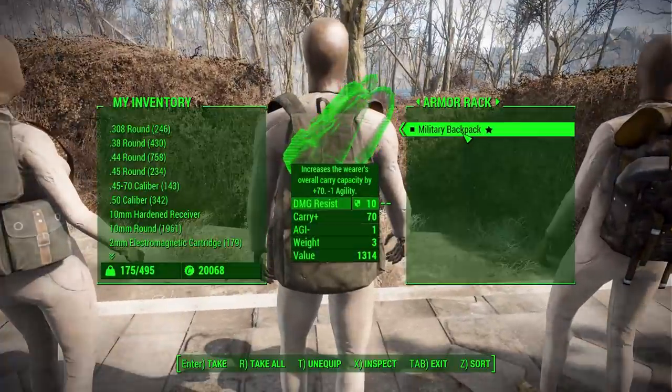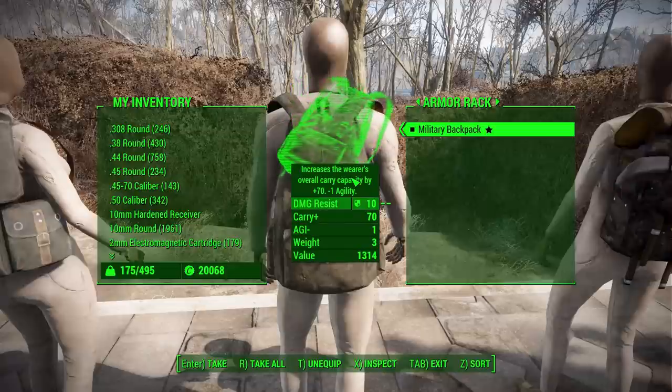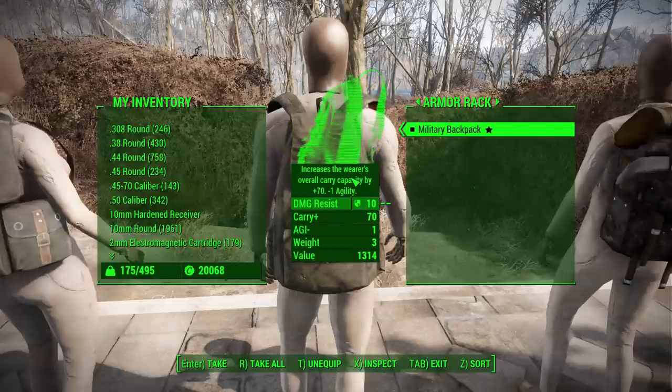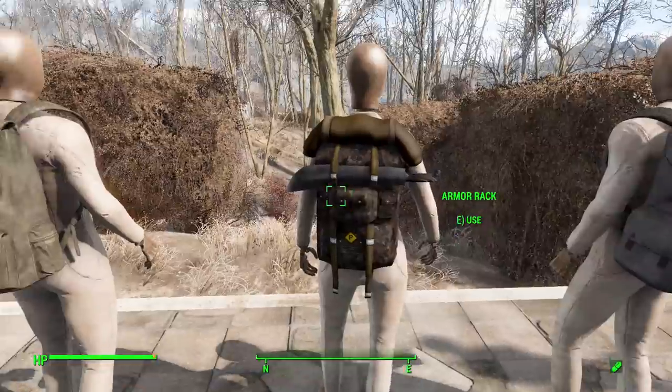The military backpack, found starting at level 50, has 70 carry capacity, negative 1 agility, and 10 damage resistance. Carry capacity can be brought up to 80, damage resistance up to 30, and agility can be brought to zero or plus 1 endurance. It comes in four colors: rebel canvas, US Army green, dark blood ruby, or shadow black.